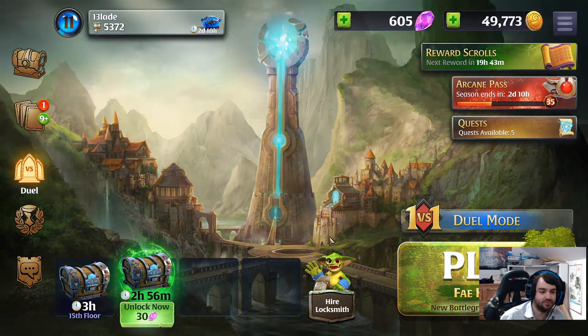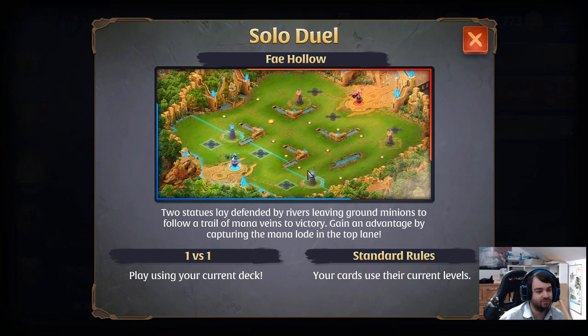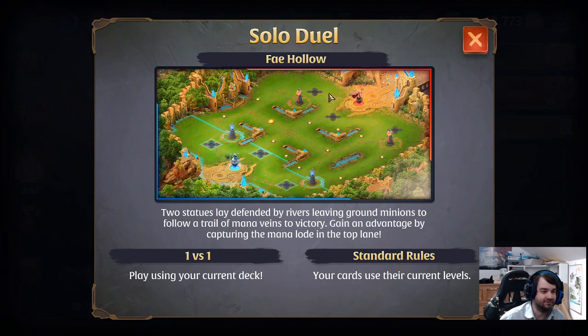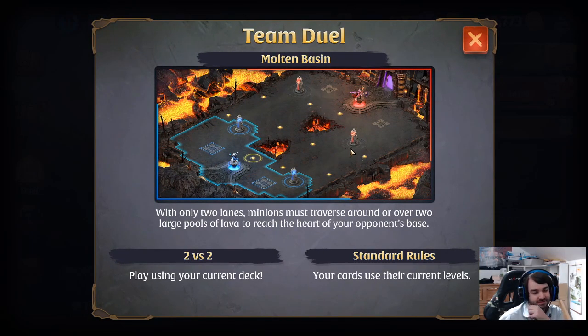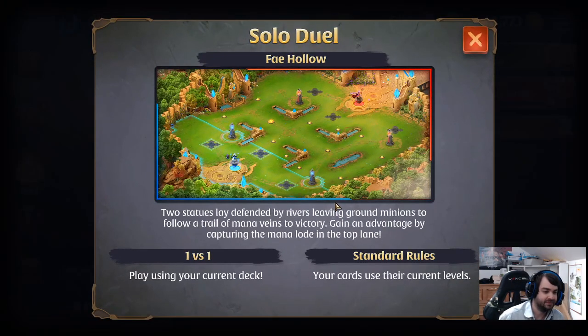The game is pretty fun — it's in the same vein as Clash Royale. Imagine Clash Royale but with an economy system and relevant maps. Instead of one map that doesn't mean anything, you actually have maps where the map matters to gameplay quite a lot. There's a lot of different maps — for example the current 1v1 map is Fae Hollow and the current 2v2 map is Molten Basin. They dramatically impact how the game plays out.